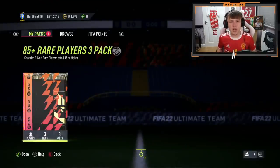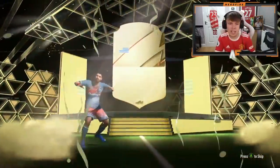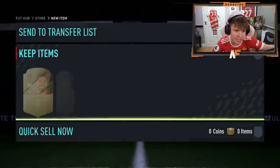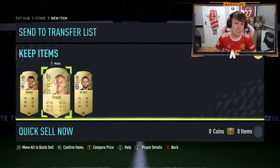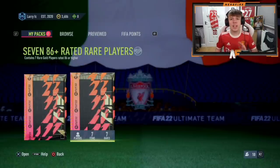We're on the RTG now for pack number eight. Give me someone big — don't give me a bad pack. Suarez. That's terrible. I just wanted a special card to give me hope for something decent. It's two walkouts at least — not the worst we've seen, but Suarez for the main account... not great.